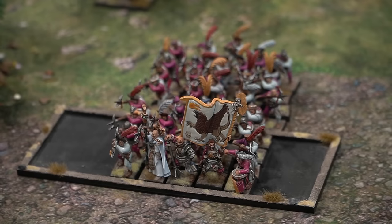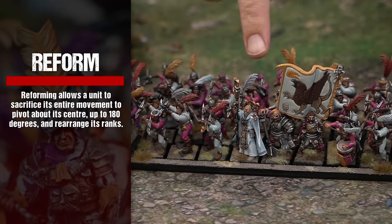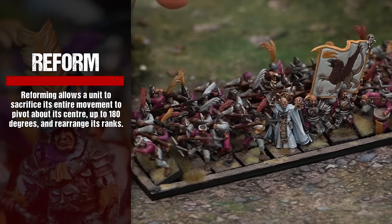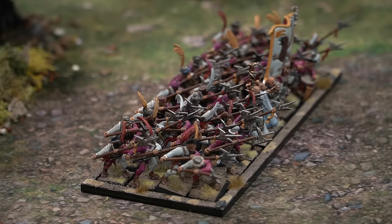Models in the remaining ranks are then rearranged to match the number of models in the front rank. And finally, reform — reforming allows units to sacrifice their entire movement to pivot about their centre up to 180 degrees, as well as rearranging their ranks.